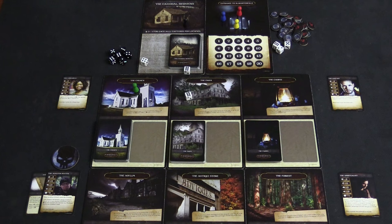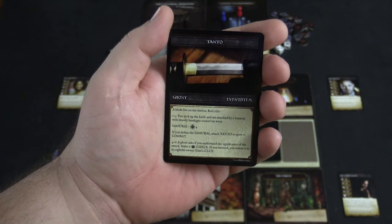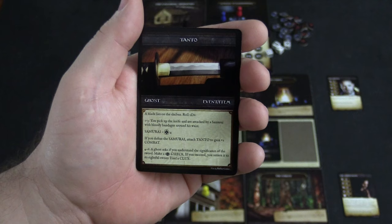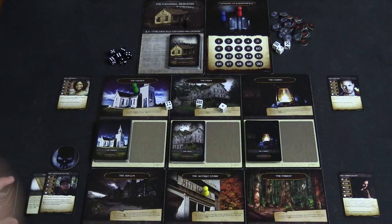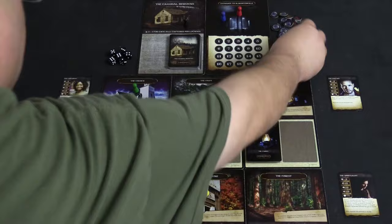Next, the librarian goes to the antique store and encounters a tanto blade lying on the shelves. She rolls 1d6 and gets a 4. The card says on a 4 through 6, a ghost asks if you understand the significance of the sword — make a perception check, and if you succeed, you return it to its rightful owner and find a clue. Her perception is three dice, she rolls and gets a 6, so she finds a clue token.